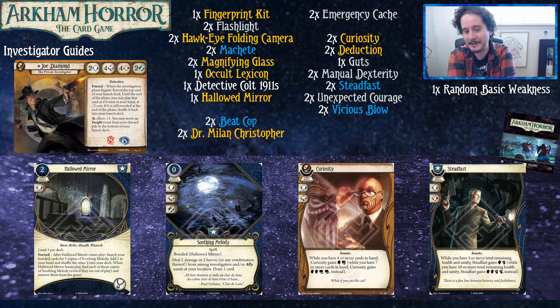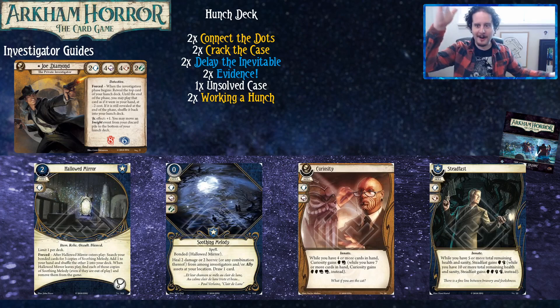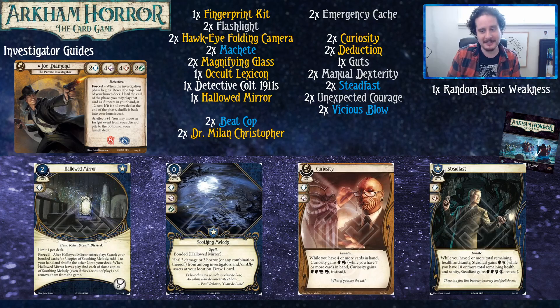Steadfast is like Guts. It can also act as an Overpower, but you're not going to need that much with this build. You could commonly get the ten-or-more health and sanity remaining threshold if you aren't getting beaten up. Part of the reason it's so good is that you usually take damage by failing tests, and if you use Steadfast, you don't take damage — so it actually gets better in the future. It's a very snowball-y card. More often than not you'll at least get the Guts level out of it, and when you're down to four or less health and sanity, things ain't looking good — so even just one brain on the test feels like a lifesaver.